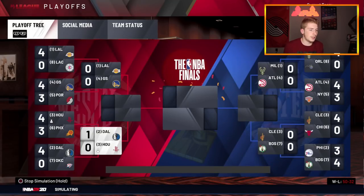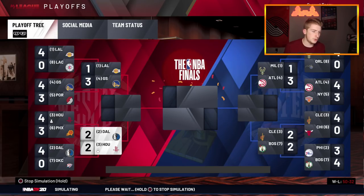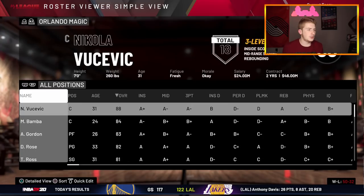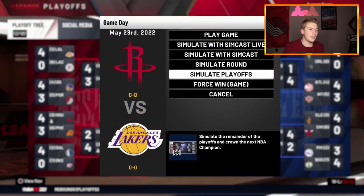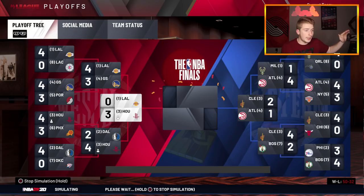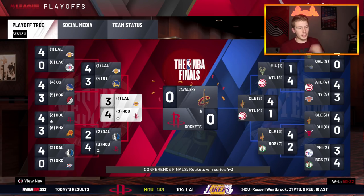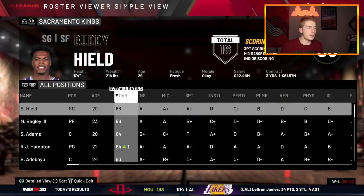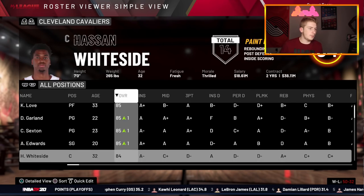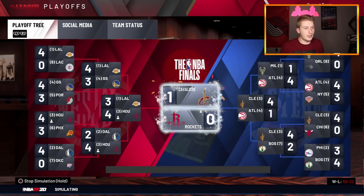We then face the Mavericks in the second round — they go up 2-0 on us. We came back, go 3-2, and win the series in 6 to return to the Western Conference Finals. We face the Los Angeles Lakers once again — LeBron is still on that team. We jump up 3-0 on them and close it out. We're in the NBA Finals against the Cleveland Cavaliers — Kevin Love, Garland, Sexton, Edwards, and Hassan Whiteside. It goes all the way to Game 7.